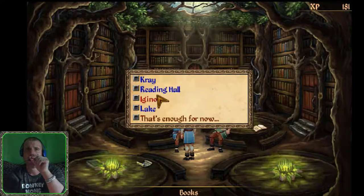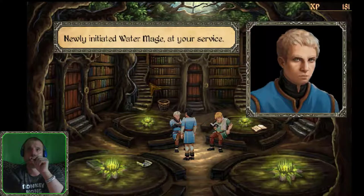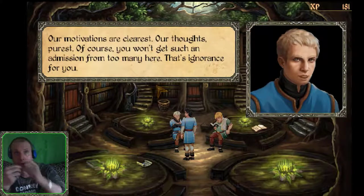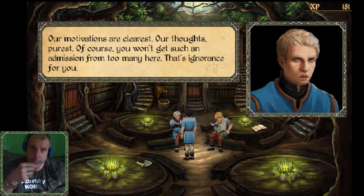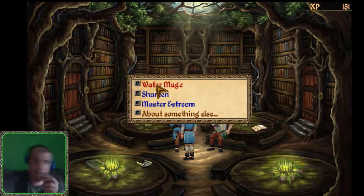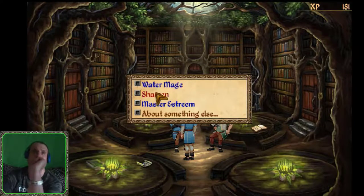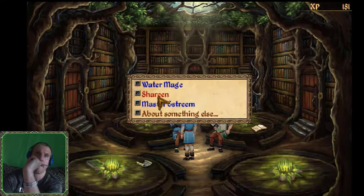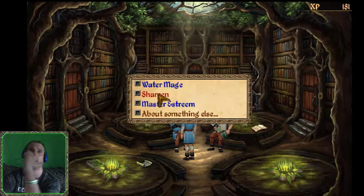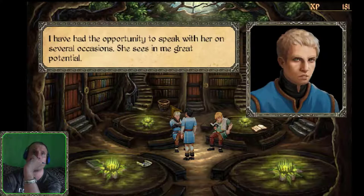Now talking to Cray - Lake Cray, newly initiated water mage. He's a little bit friendlier these days since I returned his sapphire brooch. He says: 'Water mage, our motivations are clearest, our thoughts purest.' He mentions Shireen was his mentor and now he's looking to more knowledgeable sources. He also mentions Master Extreme, saying she sees great potential in him.